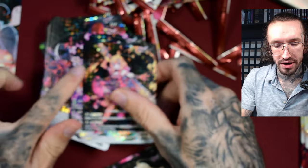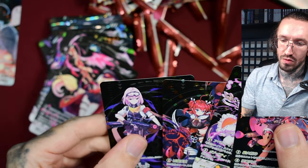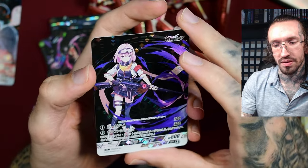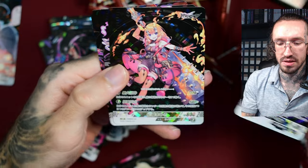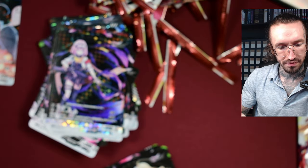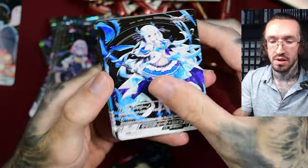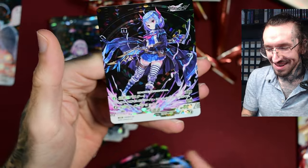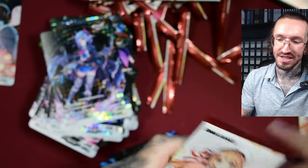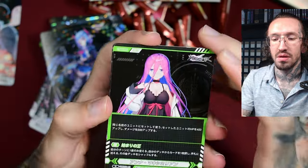I was thinking maybe the squares in the foiling on the rares are more silver, and on the VRs more gold, but I don't think that's actually the case — they seem to have the same coloration. Another VR back to back — the fourth VR! Now I want to be greedy, but I guess there's also a chance for super rares that I haven't pulled yet.